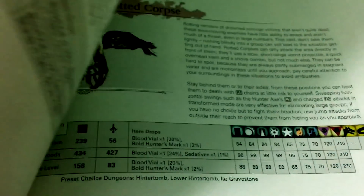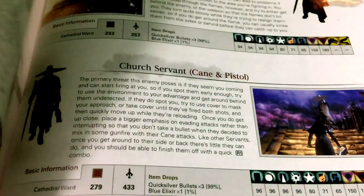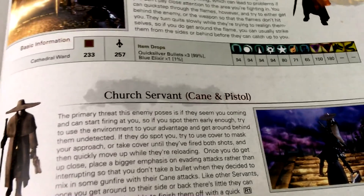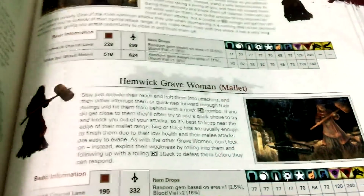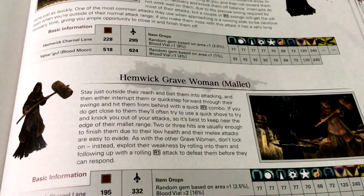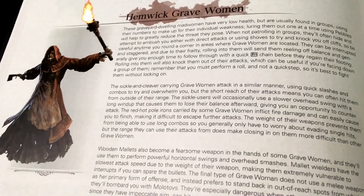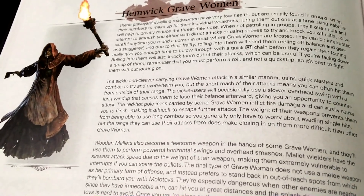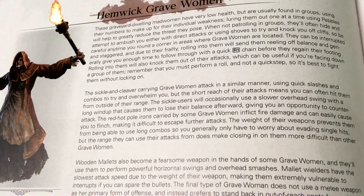So we're gonna skim through here — there's a lot of characters in this game. We'll just nitpick a few of them. Here's a cool enemy: the Hemwick Grave Women. There's an area in the game called Hemwick Charnel Lane, and it's probably one of my favorite areas just because it's got a very spooky vibe, really creepy and gothic feel to it. The first time I got there I was like, wow, this is cool.